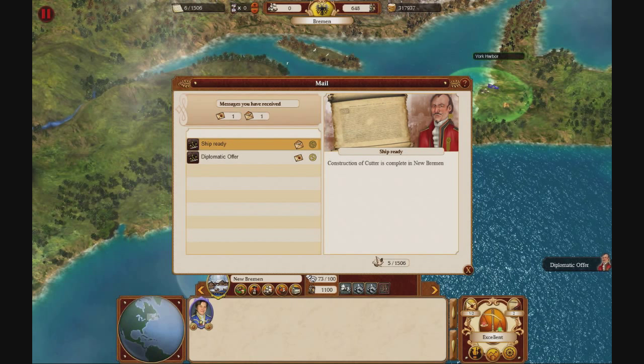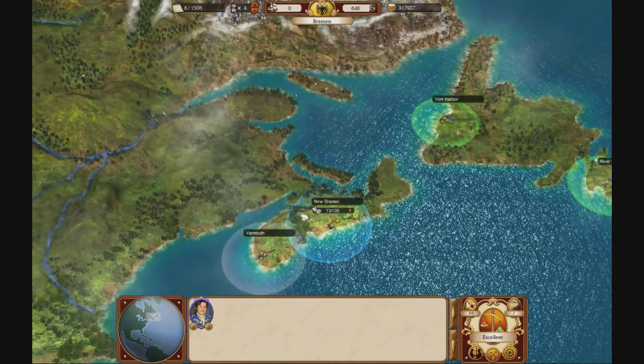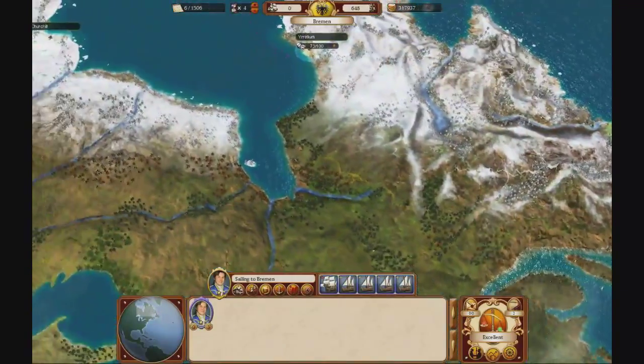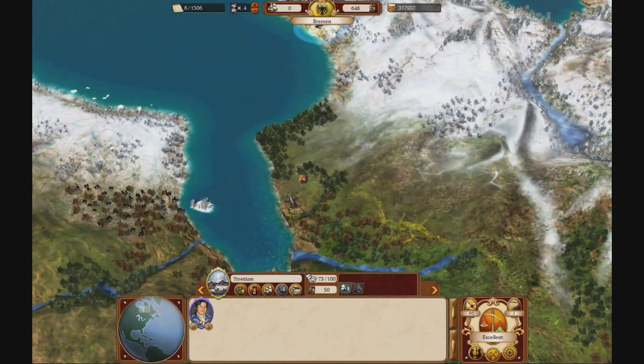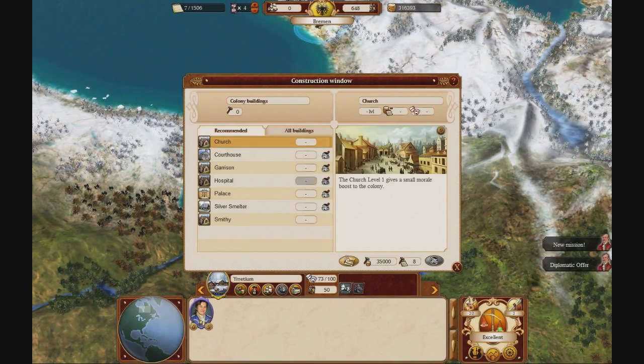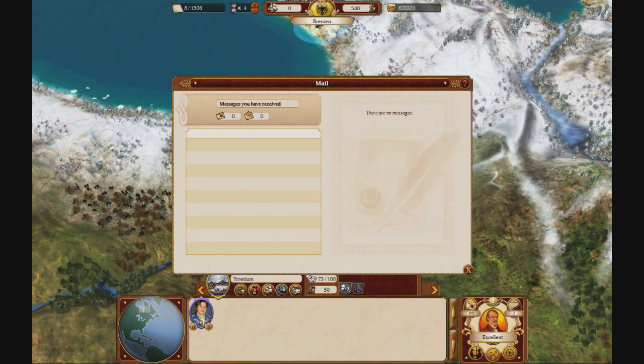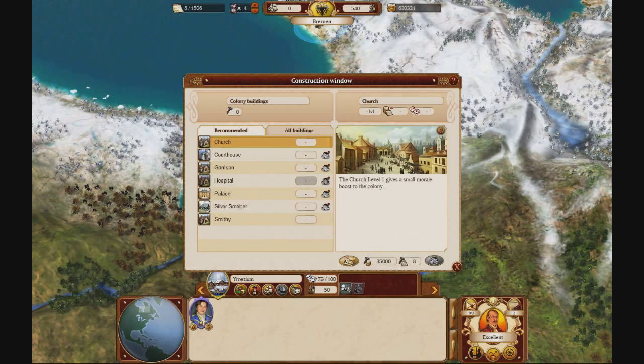A warship build has been completed — the ship is ready. We have another diplomatic offer; they want to give us gold ore. No thanks, we don't need gold ore. We also want to build a church in this colony. There's a new mission — we have to find two new colony spots before 1510. Not interested. Build a church here — couldn't hurt.